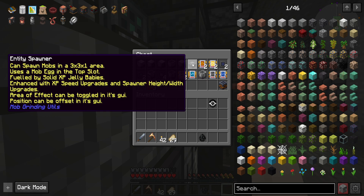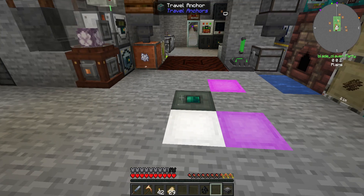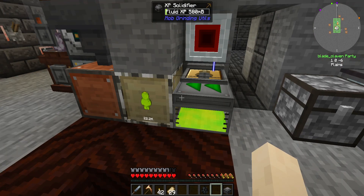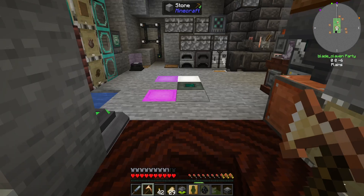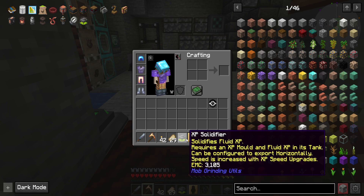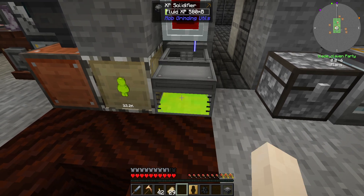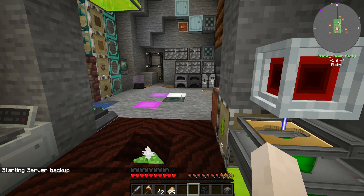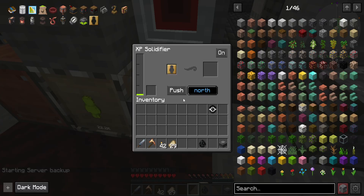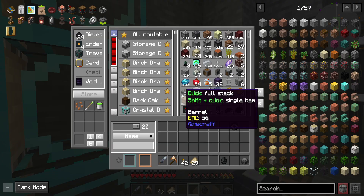There it is - I think yeah, entity spawner. That'll work. Now the question is we need another one of these. Let me just click you real quick and you real quick. We'll throw you back down there, turn you back on. We're gonna go south. There we go, that's good.